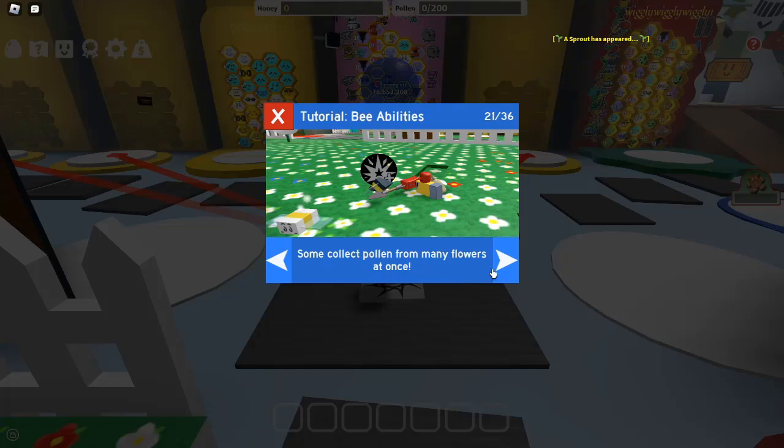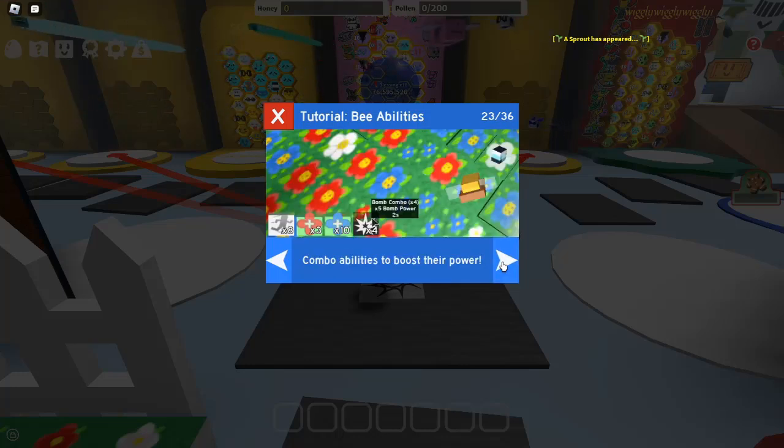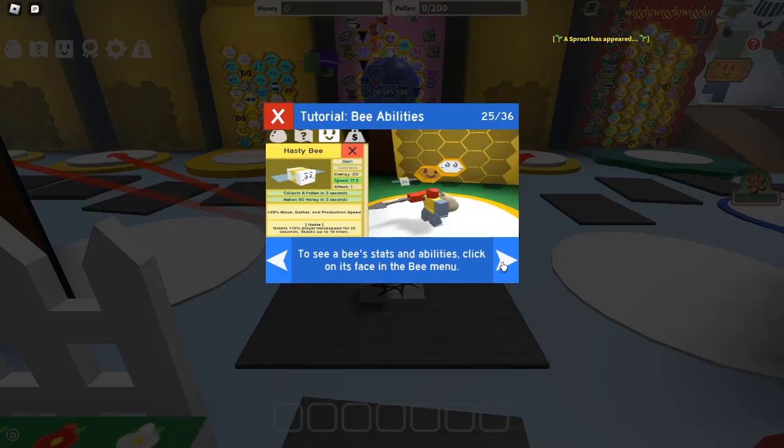Latest working codes for 2024: As of October 2024, here are the active codes you can use in Bee Swarm Simulator. "October's Must" — this code grants double pollen and convert rates during the Honey Day event, making it an excellent choice for maximizing your honey production.